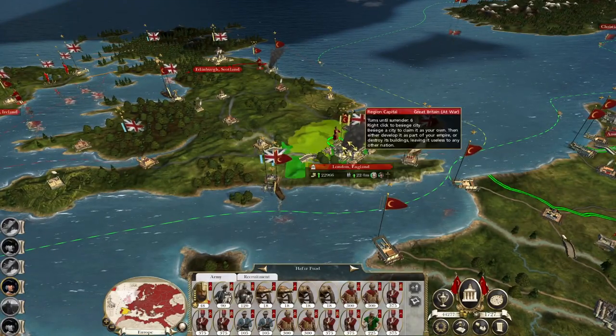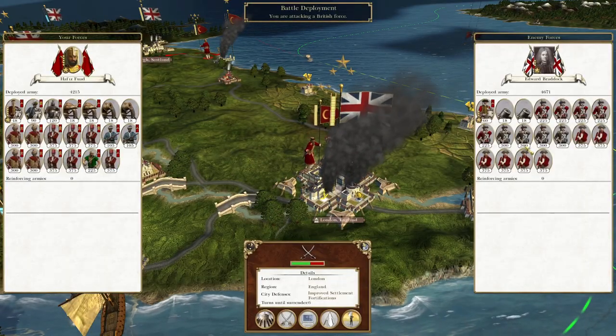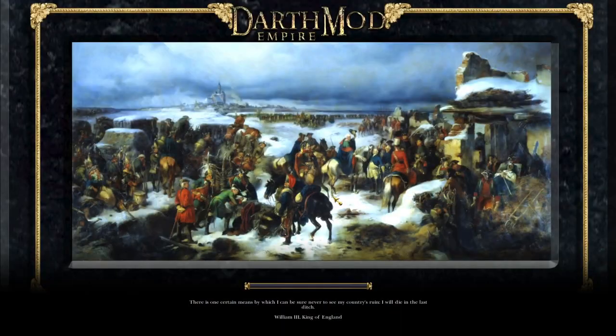What we can do is take Hazif Fuad and attack London. That's going to knock out the greatest city in the British Empire — they will be ours. Edinburgh will soon fall, as will Ireland, as will Iceland. And I assume that means in the Americas the United States will be born once Britain is dead. So that should be pretty interesting.